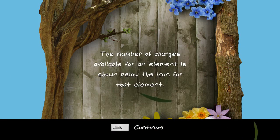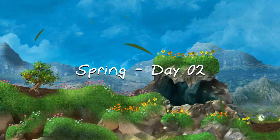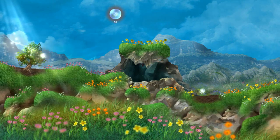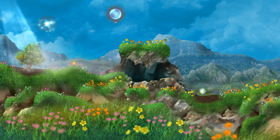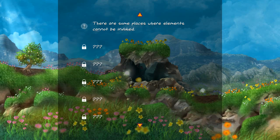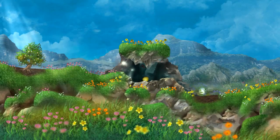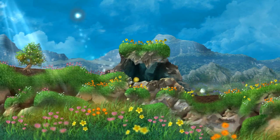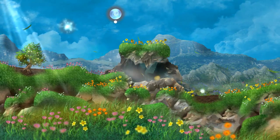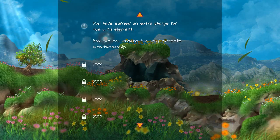The number of charges available for an element is shown below the icon for that element. Second day of spring — oh look at that beautiful cave! We have one little charge so let's blow the little seed out. There are some places where elements cannot be invoked, so I don't think we can get into the cave. We'll try to blow a breeze down into the cave — I think it worked! You have earned an extra charge for the wind element.